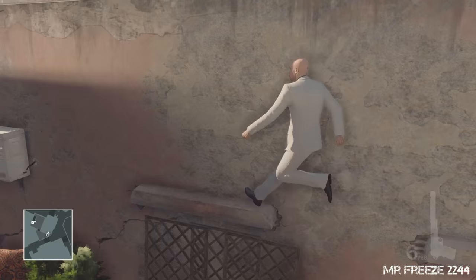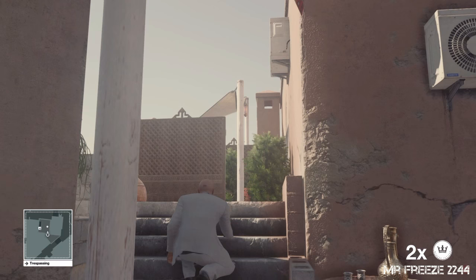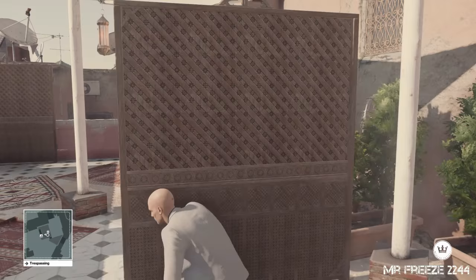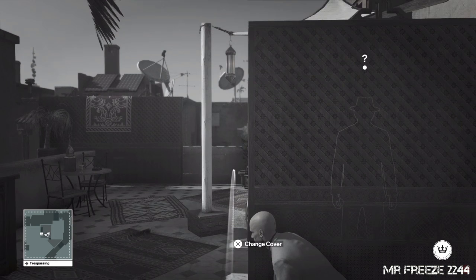The only obstacle we've got left now is getting past this old guy around the corner, so we're going to use the other coins we've got. I actually threw it through the recorder there but it bounced and landed in his own area, so I kind of messed up that coin throw. As usual, to distract him a second time we've got to wait for that question mark to disappear from his head and then throw a second coin to distract him.